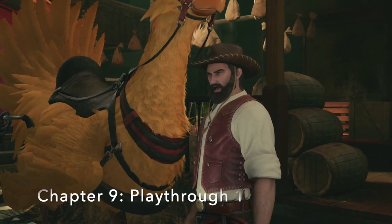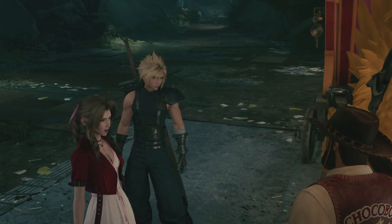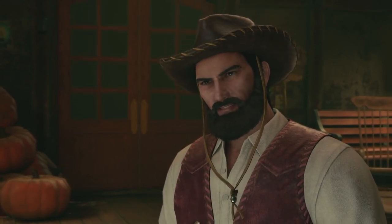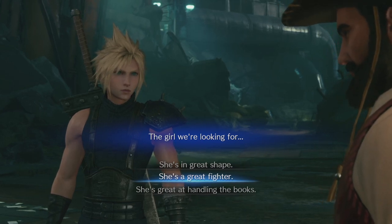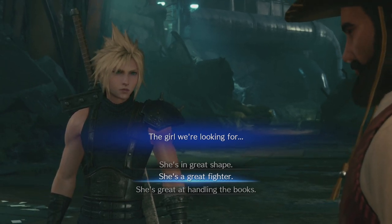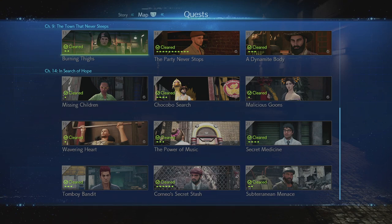It's nice and easy to get from chapter 8 to chapter 9 — we just play through chronologically. When we get to chapter 9, we have a decision to make when Chocobo Sam asks us to describe the girl we are looking for, aka Tifa. For playthrough one, we answer his question with 'She's a great fighter.' Doing so unlocks a set of side quests from Sam himself later in the chapter. We have to do all three: Burning Thighs, The Party Never Stops, and A Dynamite Body. Completing all three means Cloud will be wearing the blue and black dress with the black ribbon in front of Don Corneo.